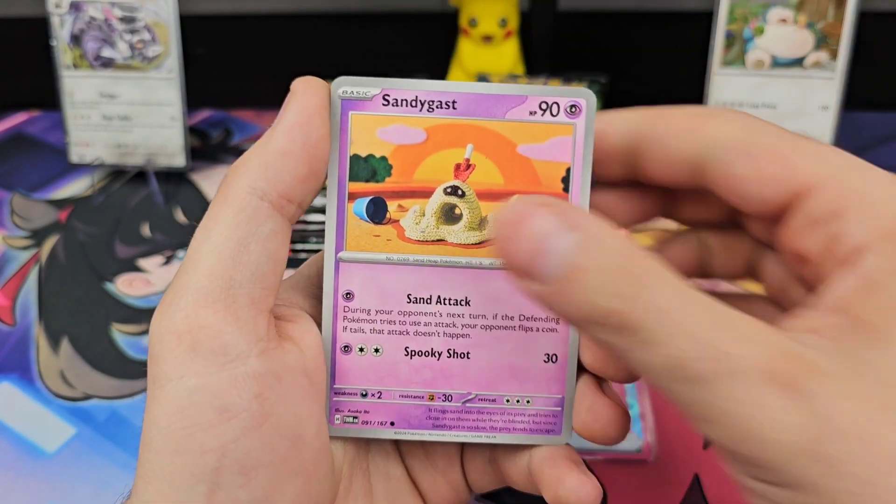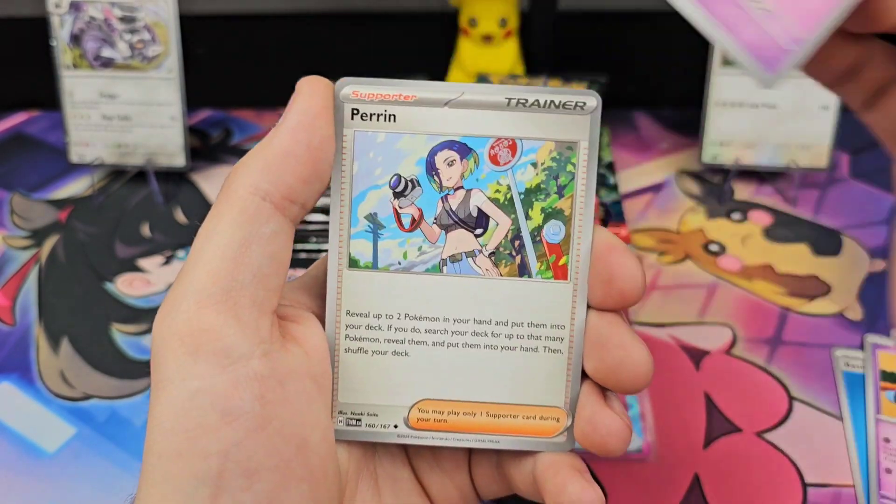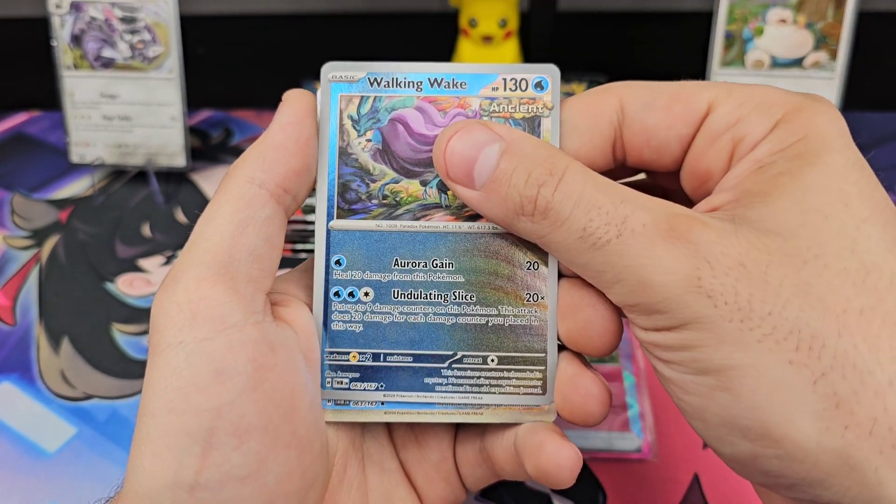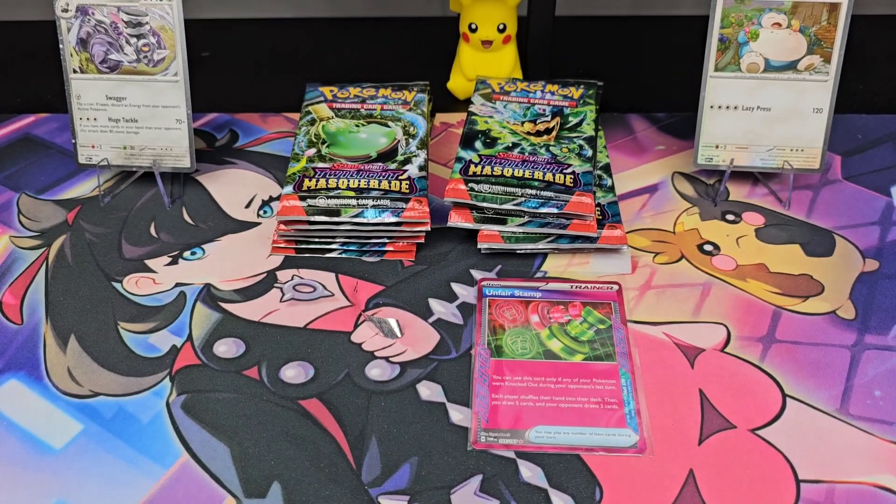Goldeen, Teripeat, Sandicast, Phoebus, Slurpuff, Heron, Milotic, or the Perrin. Double Walking Wake!